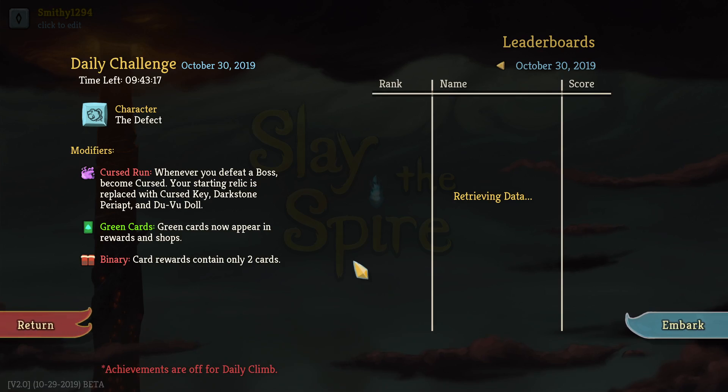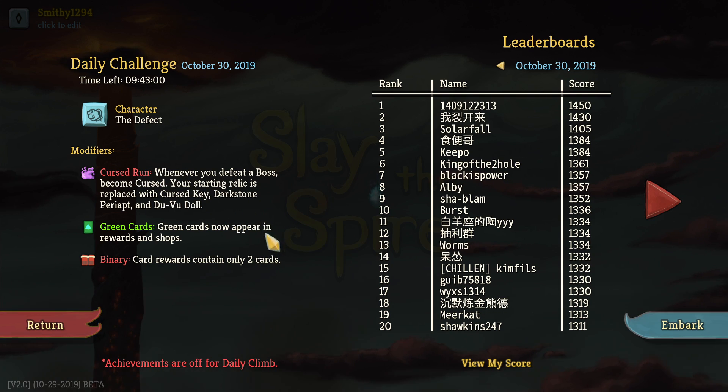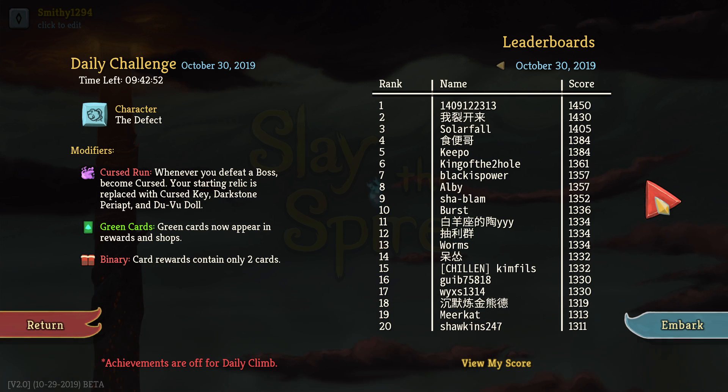Alright guys, welcome back to SmallSlowSpy and welcome back to another daily. Today we're playing as a Defect with Cursed Run. Whenever you defeat a boss, become cursed — your starting relic is replaced with Cursed Key, Dark Zone, Priet, and Dooboo Doll. Green cards now appear in rewards and shops, and binary card rewards contain only two cards. Obviously it means you don't start with Lightning, which does suck a little. Green cards maybe — it depends what we get. But binary is going to restrict what we can get.